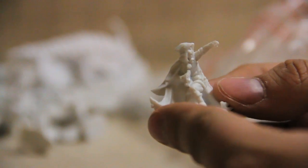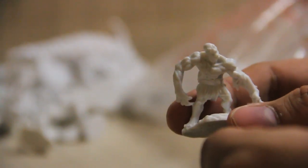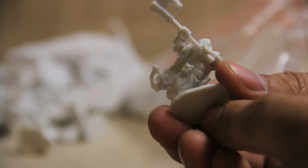A roguish ranger-looking person. A skeleton. Some sort of monster thing. Not sure if that's a dwarf — and that sprue still attached is his foot; he's almost falling forward as he swings his axe. I figured it out, but it still has a bit of sprue in there.